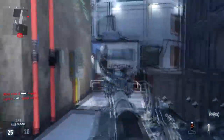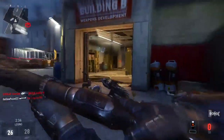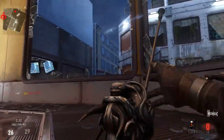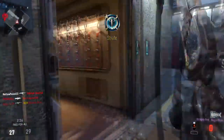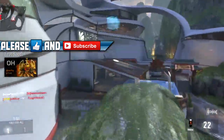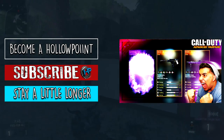This is my best class setup for the brand new blunderbuss shotgun. If you use this class setup as-is, leave a comment below telling me you did — or if you made some tweaks, let me know in the comments. If you're new to the channel and enjoy the content, please subscribe — I'd love to have you as part of the Hollow Point Nation. If you enjoyed the video, drop a thumbs up. If we can pass 200 likes it would mean a lot. Thank you all so much for tuning in — catch you guys later.